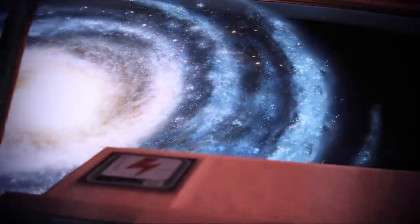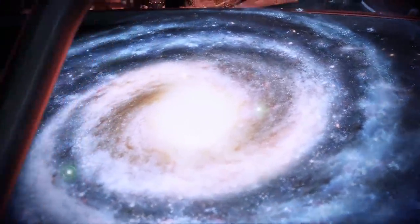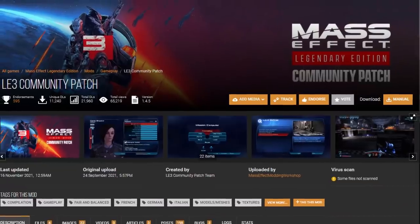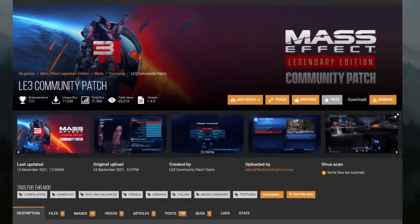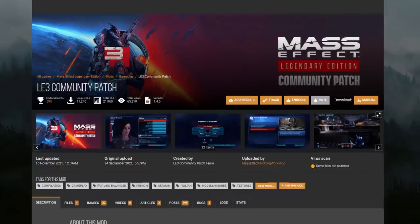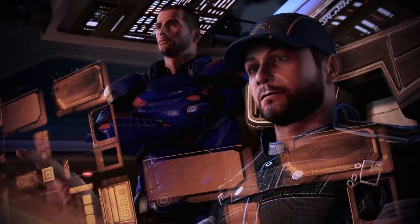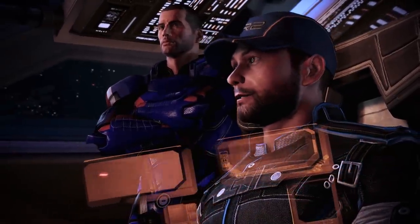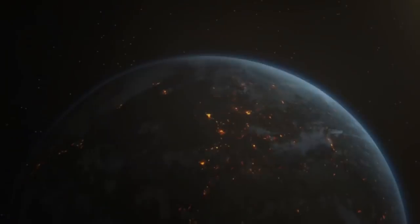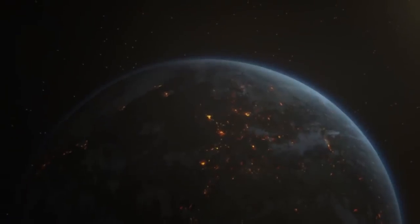You can install the Take Earth Back mod if you're playing on PC by going to Nexus Mods and downloading it. This mod also requires you to install the LE3 Community Patch and Framework, which has some additional fixes and improvements for Mass Effect 3. Once everything is installed, simply play through the final mission and you'll experience Take Earth Back and all it has to offer.